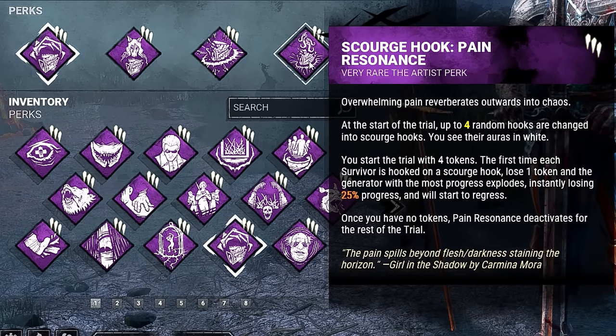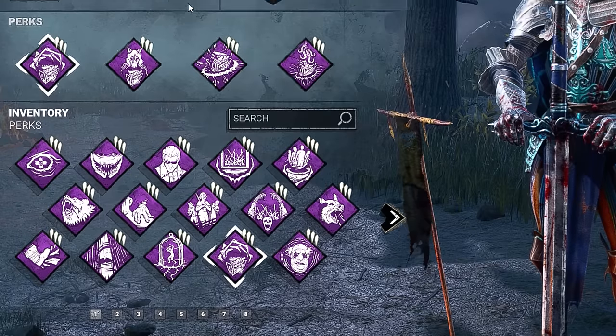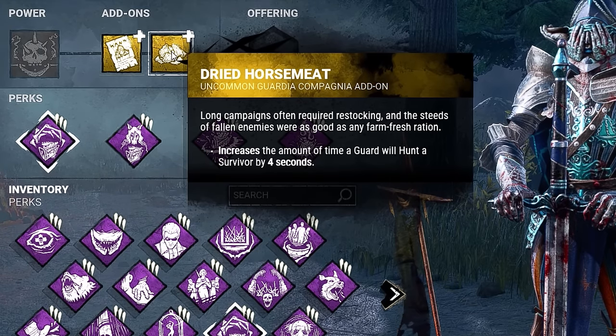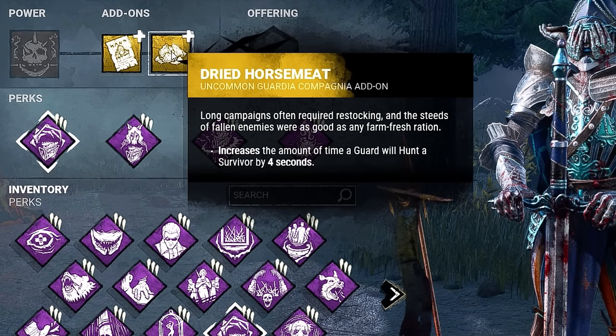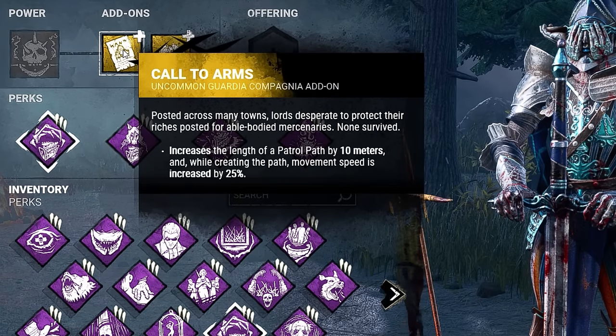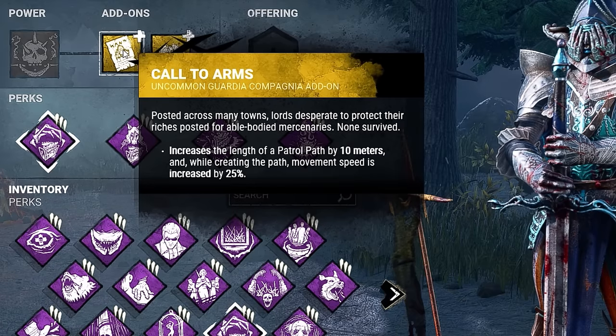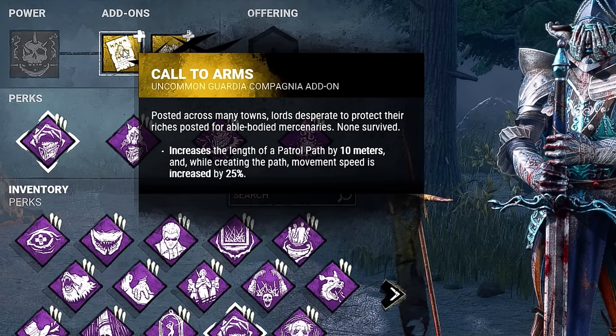but the gen with the most progress is going to detonate for 25%. As far as add-ons, we went with the Dried Horse Meat, which will increase the amount of time a guard will hunt a survivor by 4 seconds. And we went with Call to Arms, which will increase the length of a patrol path by 10 meters, and while we're creating a path, the movement speed is increased by 25%.